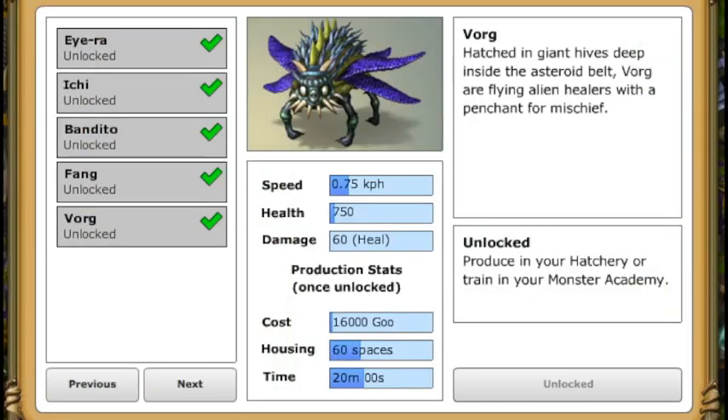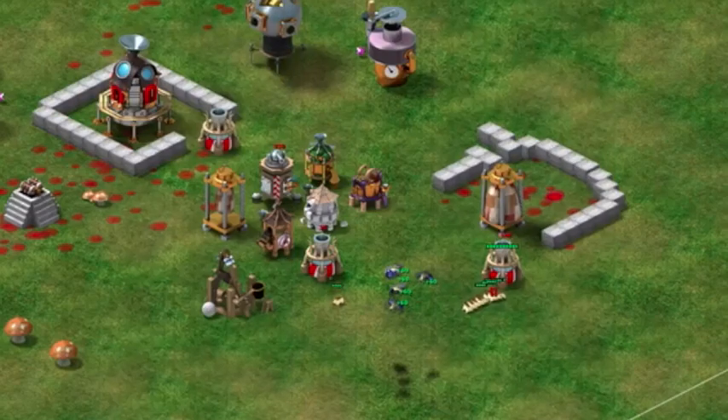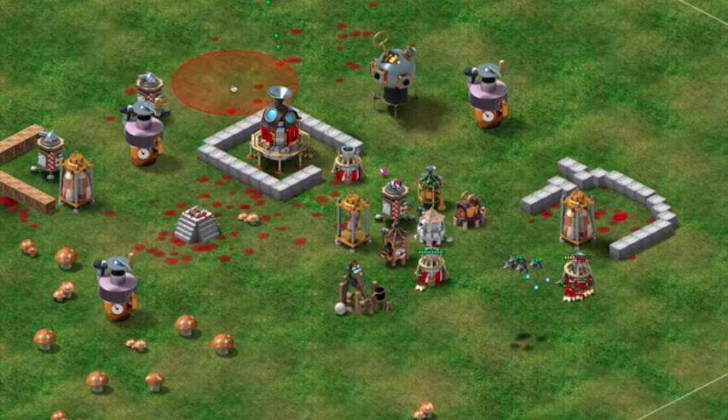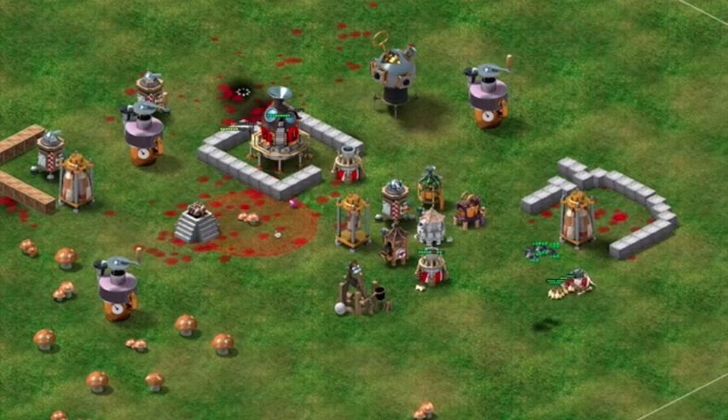The first flying monster available to you is Vorg, an alien healing monster. Vorgs can be sent in with a horde of attacking monsters to buff their healing ability against attacks from defensive towers and defending monsters from bunkers. Vorgs will be drawn to hover around monsters that need healing the most, making them very effective during an intense battle.